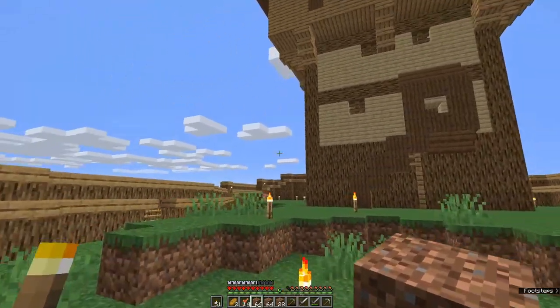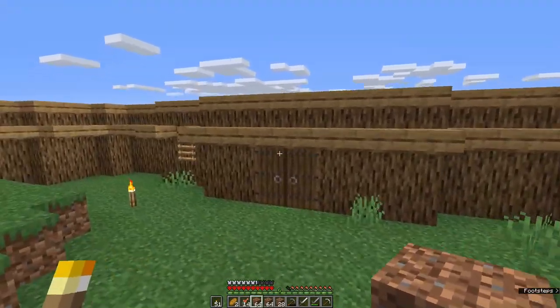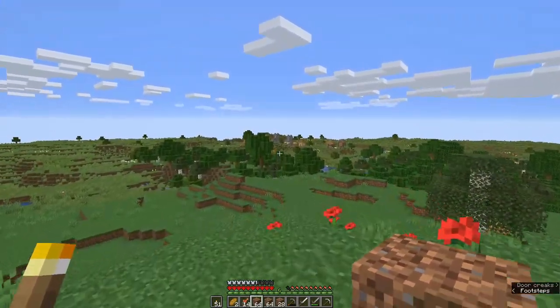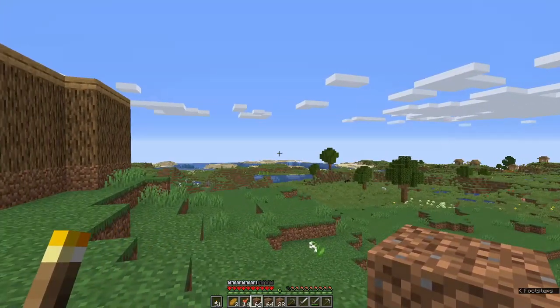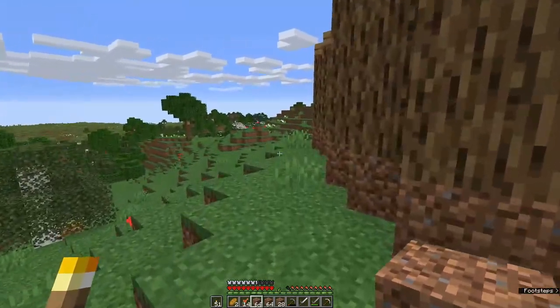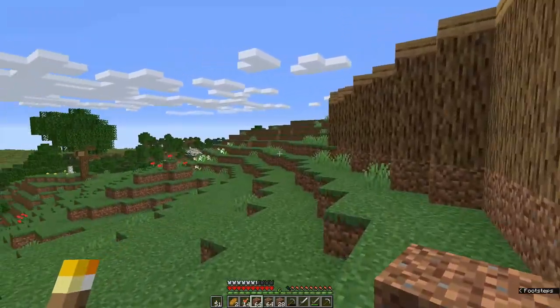Welcome to day 60 of the Hardcore Castle. I've been doing a little bit of scouting and a little bit of resource gathering — not much, just out in that direction. There's another village over there. Went across the tundra and visited the village at the other side of that.